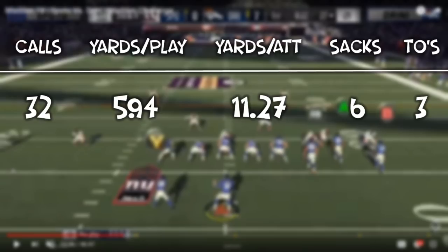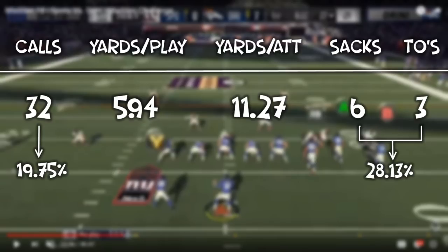So not fantastic numbers, but where it really shined was that he got six sacks, one interception, and two fumbles off of this defense. Basically a little over 28% of the time that he was calling this play — more than one out of every four times — he was either getting a sack that was putting his opponents in a hard down and distance situation, or he was getting a turnover in the form of an interception or a fumble. So it was very effective for him down the stretch.